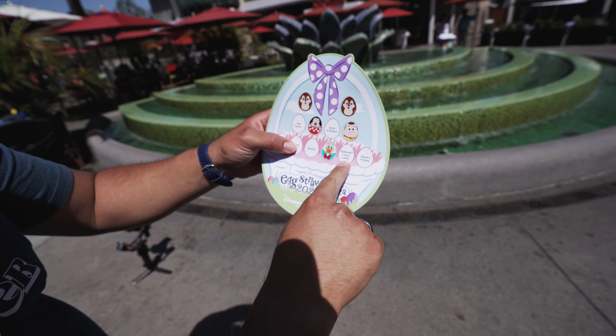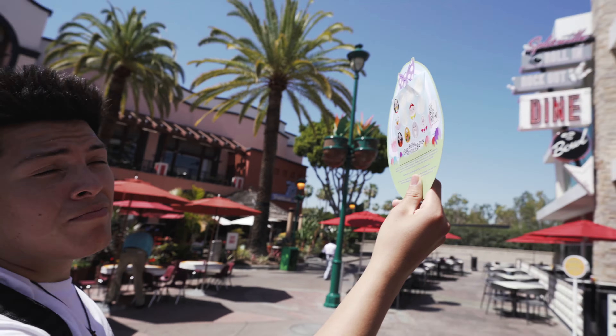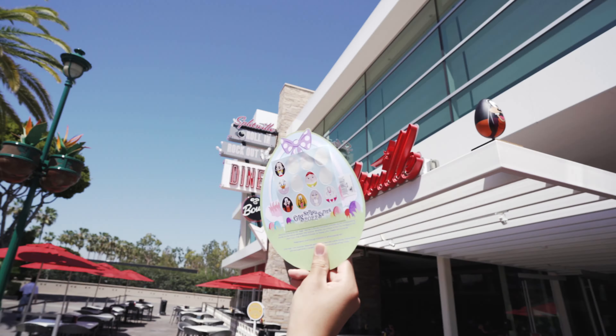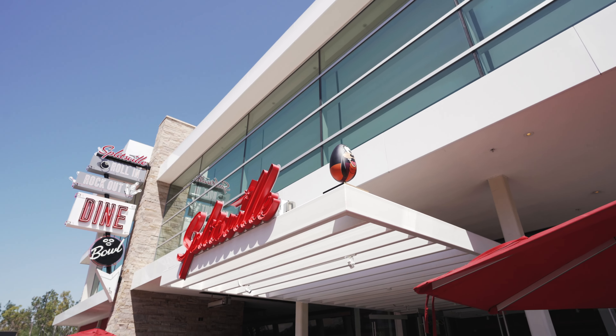The next one is Kenny's favorite place — Splitsville. Some of these eggs are easier to find than others. At Splitsville, it was kind of obvious where the egg was. We found the character right away and marked him off. There are no Easter bunny pictures at Disneyland, but you can find all the eggs left in Downtown Disney and the parks. You might still have to go to the mall for your Easter bunny pictures.